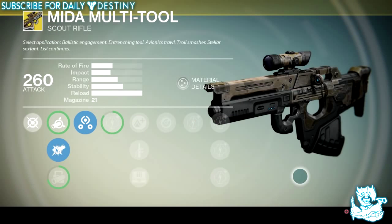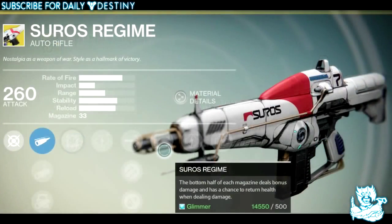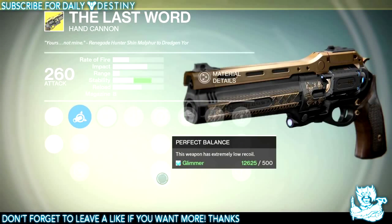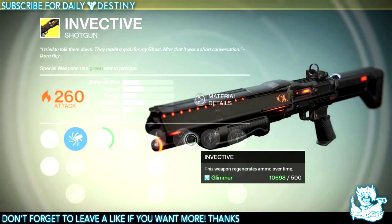Moving on to scout rifles, we have the Mida Multi-Tool, which is a weapon I actually haven't seen in game yet. For auto rifles we have Hard Light, Suros Regime, and Monte Carlo, which are all three badass weapons. Hand cannons: we have Thorn, which is a really underperforming exotic that could really use that buff Bungie has promised. We have The Last Word, which is my new favorite weapon since they nerfed the Vex Mythoclast. And then we have Hawkmoon.